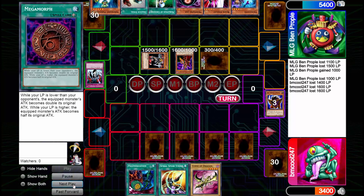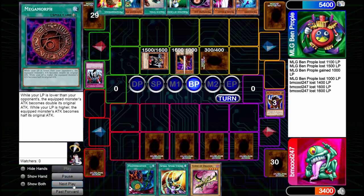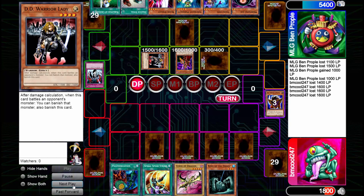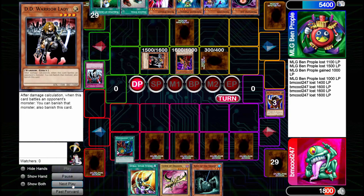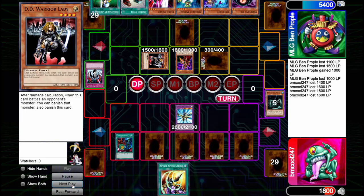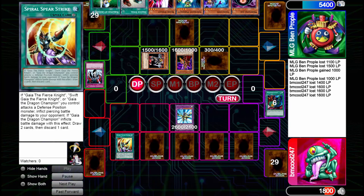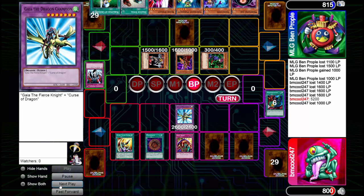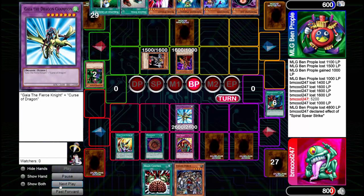They set a monster and I draw Curse of Dragon, which is the second of three combo pieces. They set a Metamorphosis and then I get my third combo piece — pure heart of the cards right there. I Polymerize for Gaia the Dragon Champion himself, who has piercing damage. With Megamorph he's at 5200 with piercing. I turn on Skill Drain in case it's a Cyber Jar or something, and poke them — they're down to 600 life points. I get a draw off Spiral Spear Strike, discarding one.